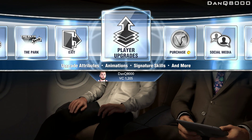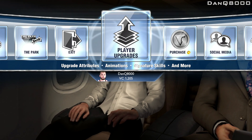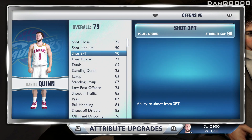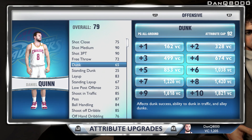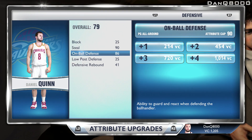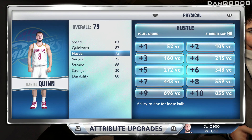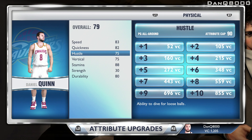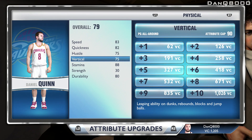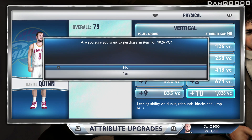What can I upgrade? I had 1,500 VC and now it's saying I only have about 1,000 — that's not fair. Maybe my dunk? I can max out my on-ball defense. I can up quickness by 2. Maybe I should upgrade my hustle or my vertical. I'll upgrade it by 10 to make it 85 — that'll help out a lot.